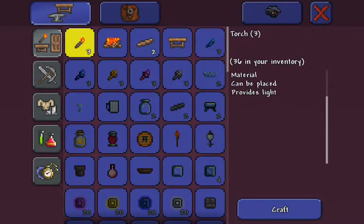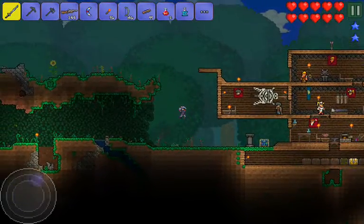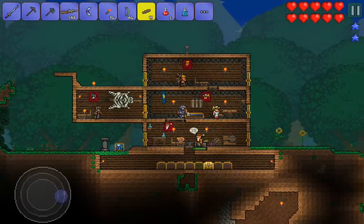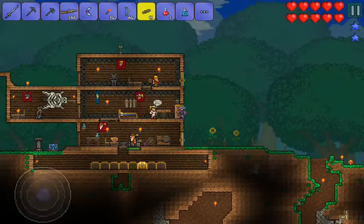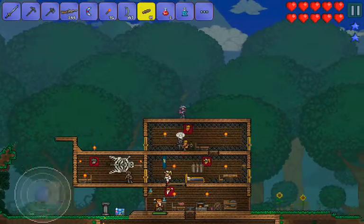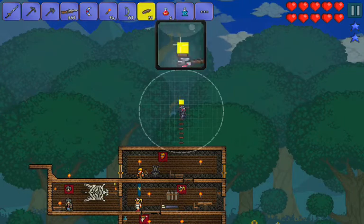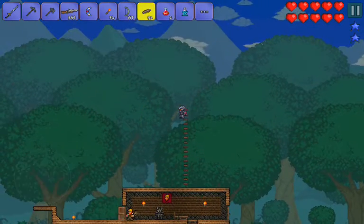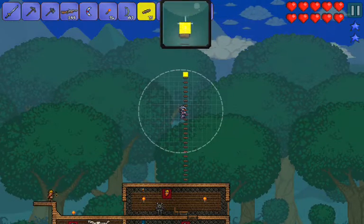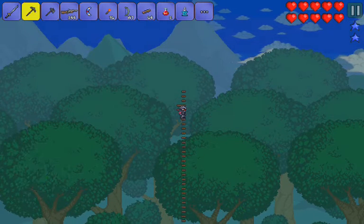We're going to make ourselves some wood platforms — and when I say wood platforms, I mean a lot of flippin' wood platforms. Our project is to go to the sky. We're going to look for sky islands in today's episode. That's right. We're going to make ourselves a grappling hook also.